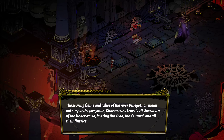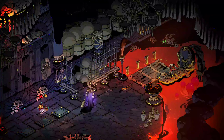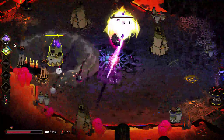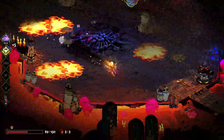The lore narration plays: the searing flame and ashes of the river Phlegethon mean nothing to the ferryman Charon, who travels all the waters of the underworld bearing the dead, the damned, and all their fineries. Then we get a Dionysus keepsake boon indicator for the next pick.